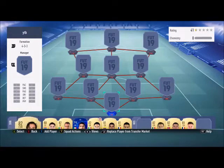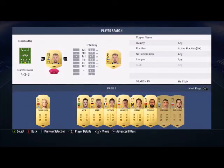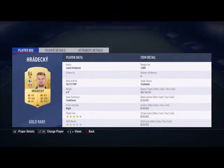Hello guys, FIFA Grid here, and today I'm going to be showing you the best 50k team that you can build in FIFA 19. I built you the best 10k, 20k, 30k, and 40k team, and you enjoyed it — so now let's get on with it. It's going to be the 4-3-3 formation, and the goalkeeper is going to be Hradecky.